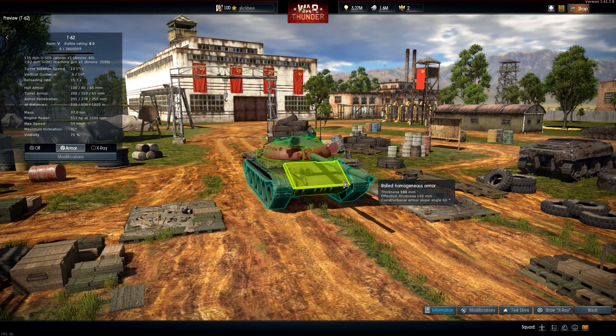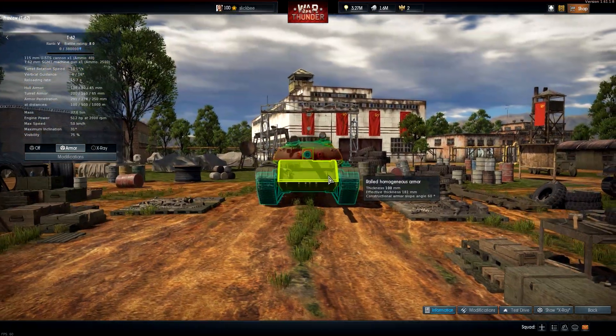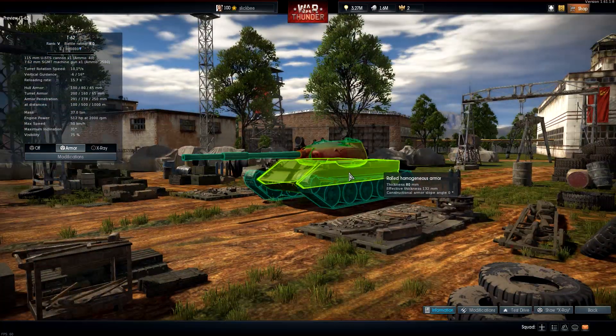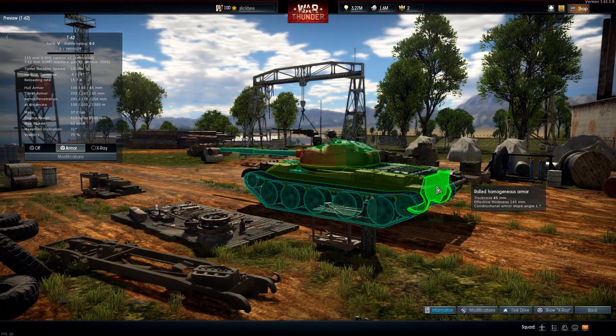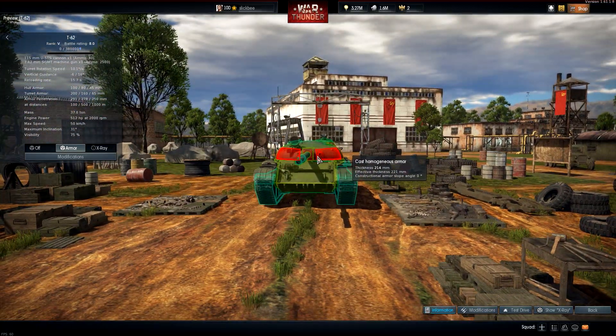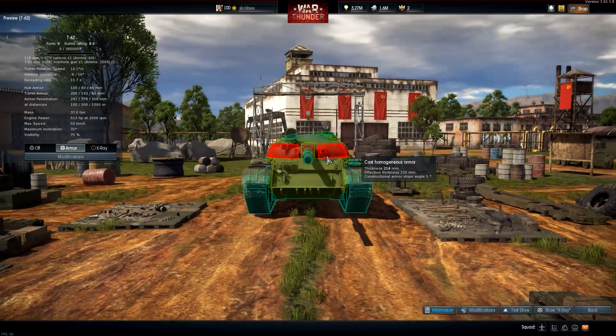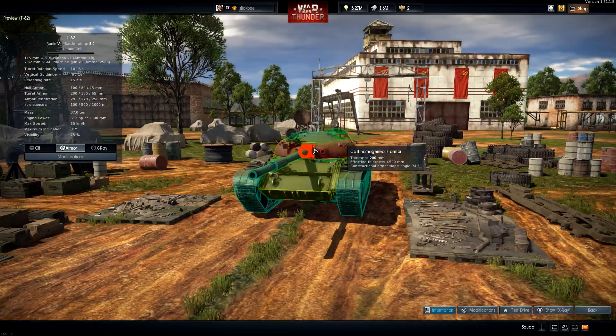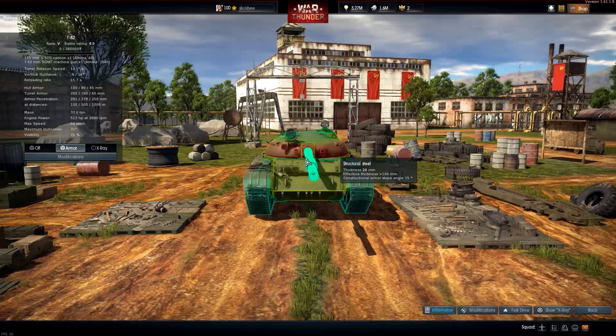Let's take a look at the armor profile. It's pretty much the same as the T-54: 100 millimeters at the front, 80 at the sides, and 45 at the rear. The front of the turret is a damn hard nut to crack because of how rounded it is — it's basically auto-ricochets across the top. The mantlet is a kind of spaced mantlet setup, and it's so tiny that you can't really get through it.